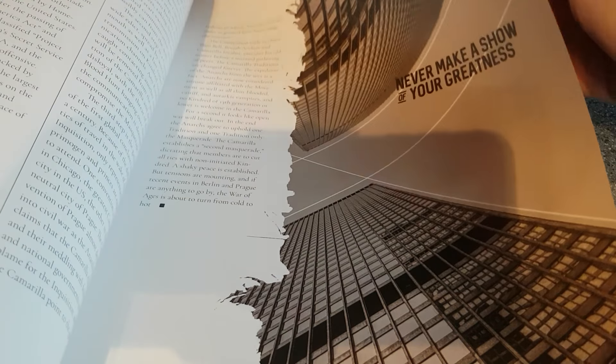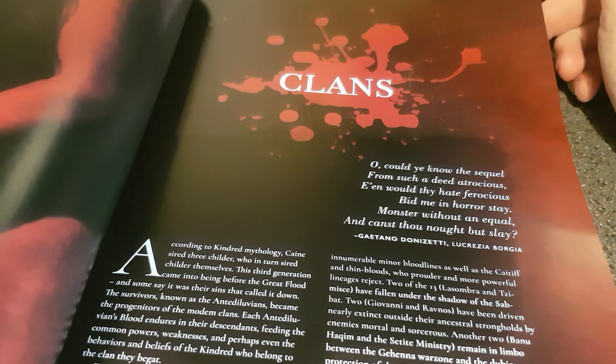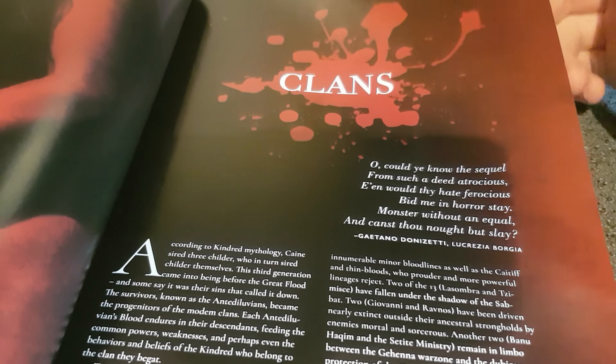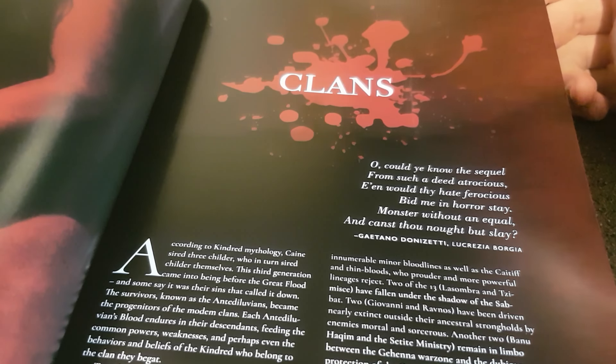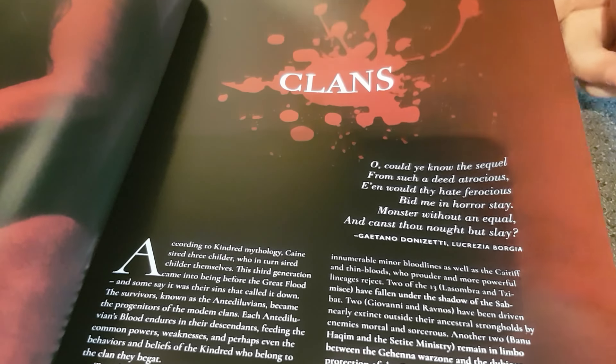This is a beautiful looking book — nice and clean. The modern art mixes photos with artwork. We're still in the background section now, and up to page 63 we're now talking about the clans.